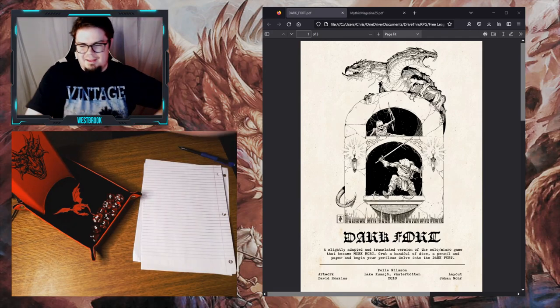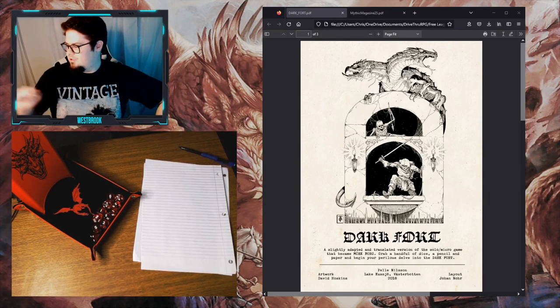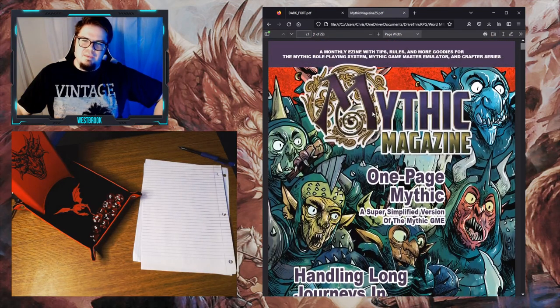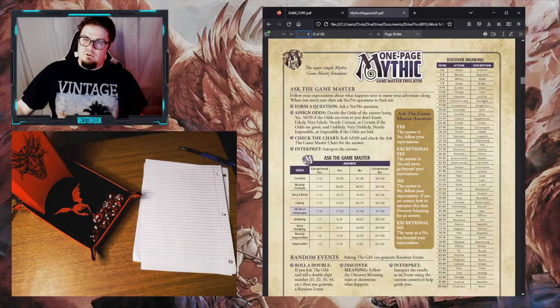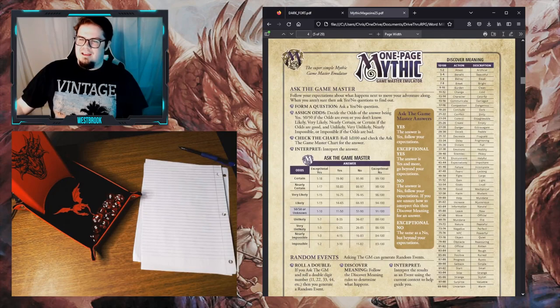As part of the 20th anniversary, the designer of Mythic challenged themselves to reduce Mythic in scope down to one page. I have this right here — this is the 25th volume of Mythic Magazine. This is a magazine that basically supports the Mythic ecosystem, which is a really rich ecosystem of solo role playing tools, geared towards people who want to play role playing games solo. In this issue, the first article provides us with the one page Mythic Game Master Emulator. I cannot explain how excited I am that this exists. This is the spirit of Mythic compressed down into a single page.